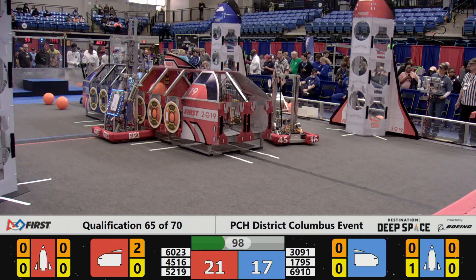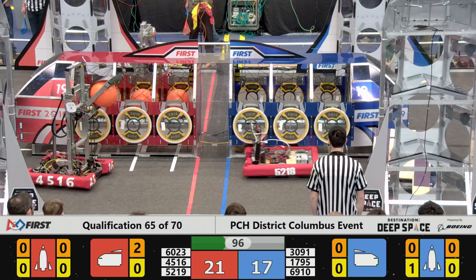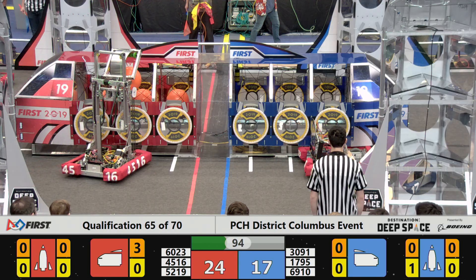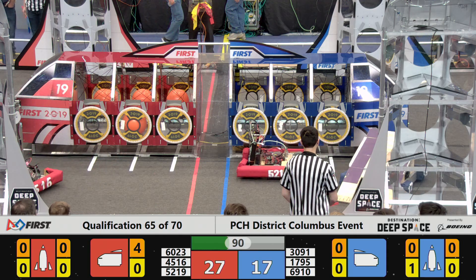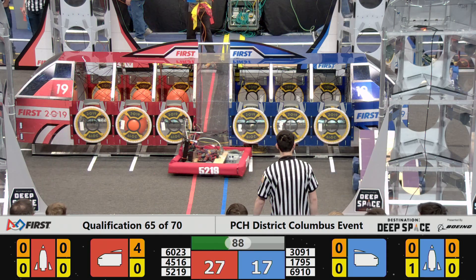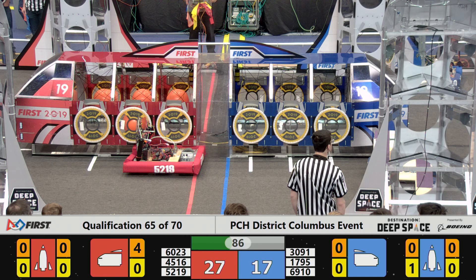Coming back to red, DiskBots is able to place cargo into the red cargo ship. DiskBots and Hyperion are able to do so on the other side of the red cargo ship as well. These two red robots are trying to quickly assemble cargo into this cargo ship.